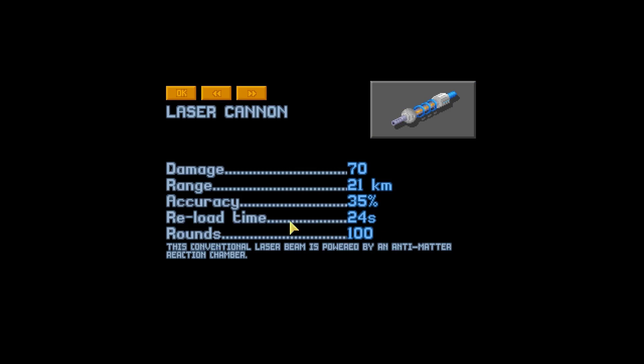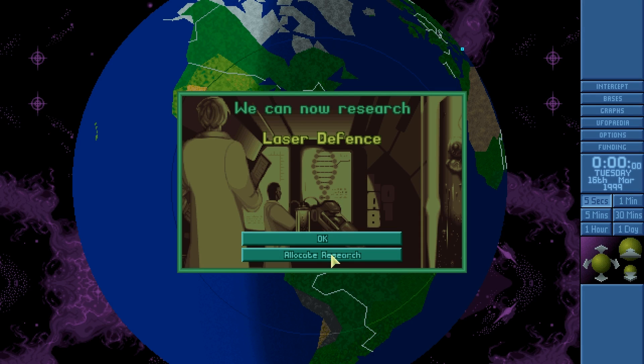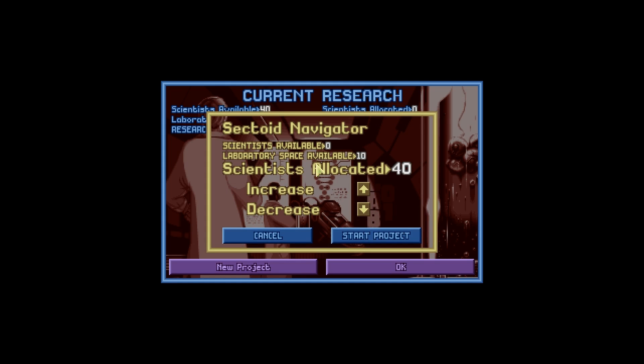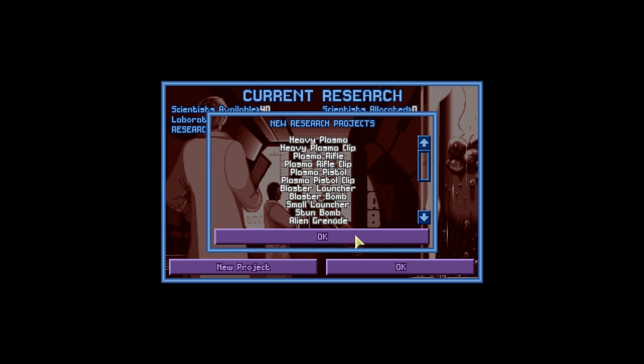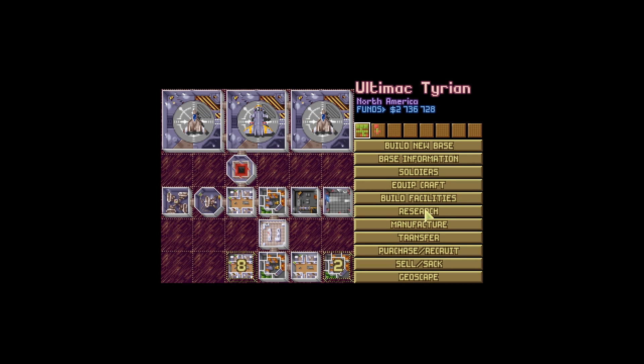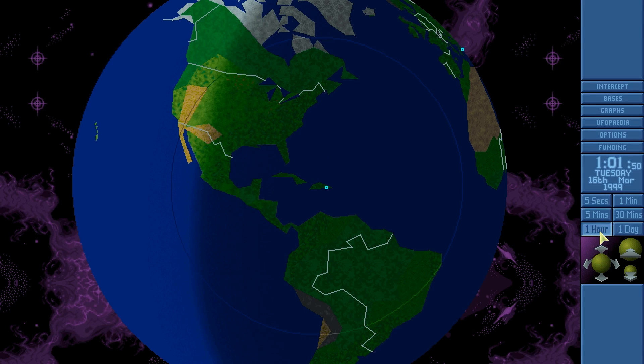The Laser Cannon research is done — this is an extraordinary piece of technology. We now have laser defense available to research, but we're not going to. We're actually going to research the Sectoid Navigator — not because of the technology we'll get from interrogating the navigator, but because we need to actually start the research that will commence the plot, so to speak. The Tank Laser Cannon is also really good, and the fact that we can build the Laser Cannon is great for money.